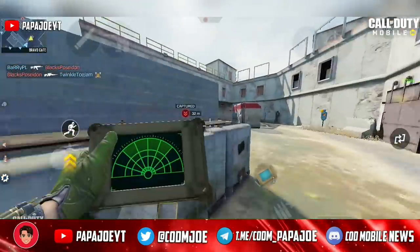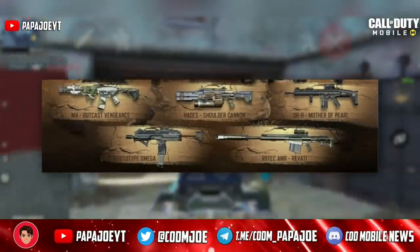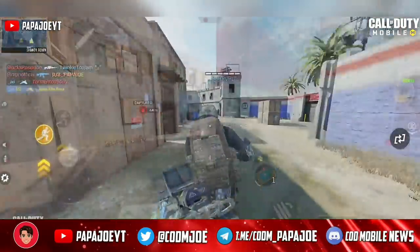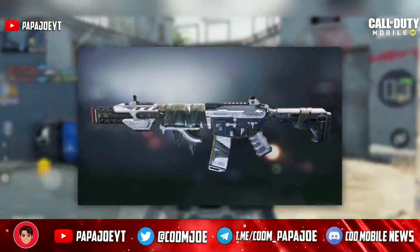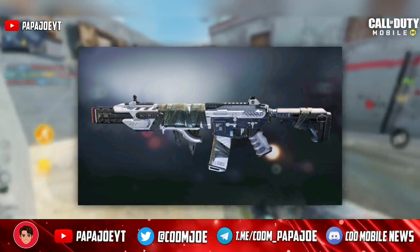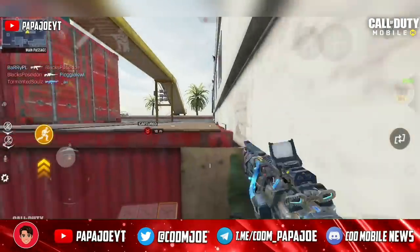After looking at the new character skins, we now take a look at the 5 new epic weapon blueprints we will get with the purchase of the battle pass, starting with the upcoming epic M4 skin called Outcast Vengeance. For each BP blueprint I will show you a little gameplay so you can get an impression of the iron sights and the weapon skin in general.